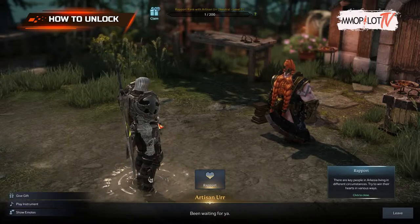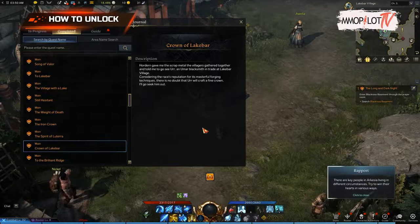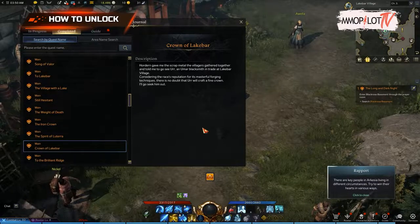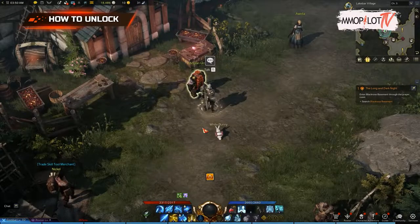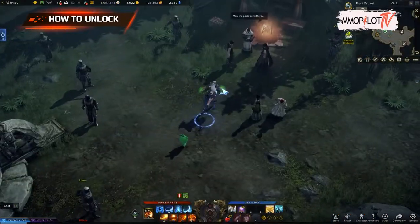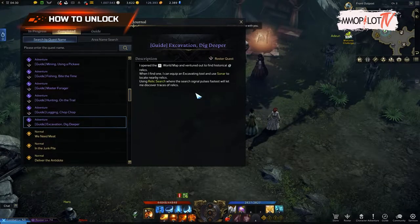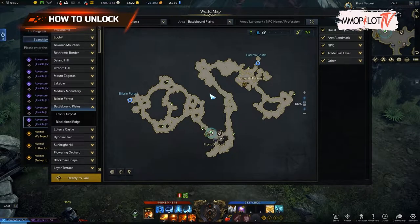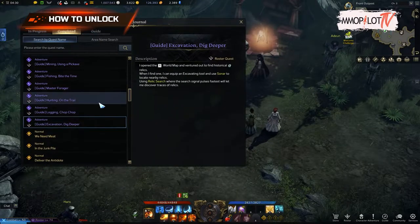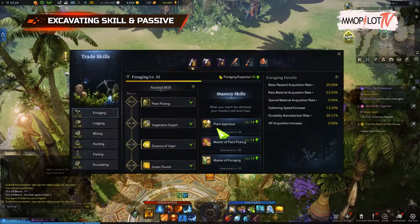While leveling, you will eventually go to Lake Bar Village and accept the Crown of Lake Bar quest. During the quest you will get access to the trade skill and its sub-skills, which include excavating. After that, you need to complete the Dig Deeper quest in the Battlebound Plains of West Lutera. During this quest you are tasked with searching for treasure, culminating in excavating a specific area using the Sonar and Relic Search skills found in the trading skills hotbar.